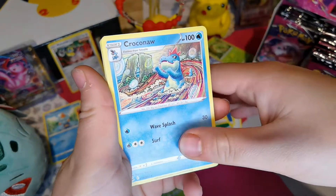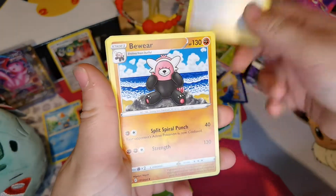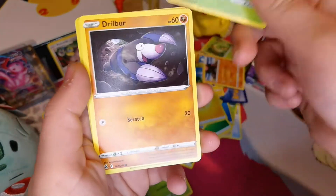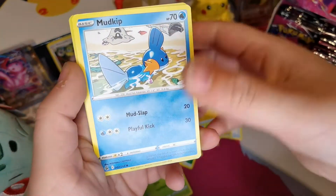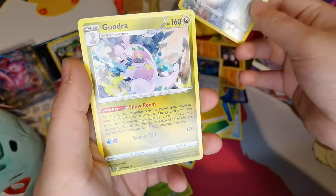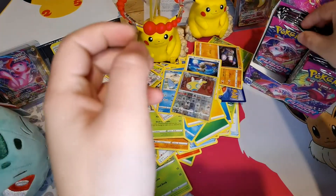Electric Energy, Krokorok, Elesa's Sparkle, Bewear, Shinx, Shelmet, Snover, Bounsweet, Mudkip, Reverse Holo of Dunsparce, and a Goodra - which is cool, I like Goodra.